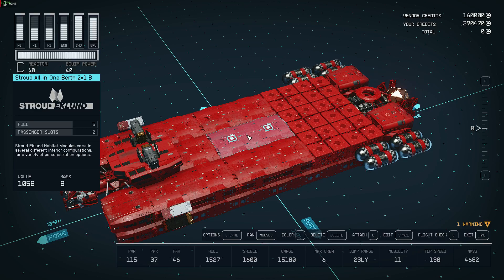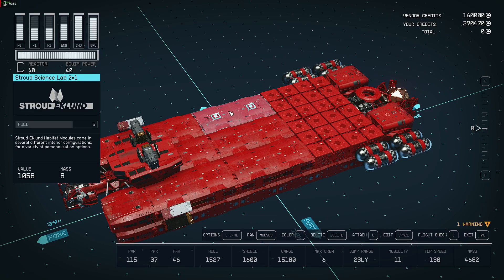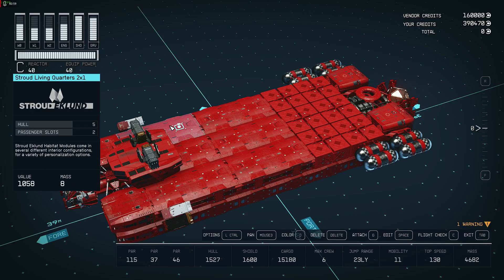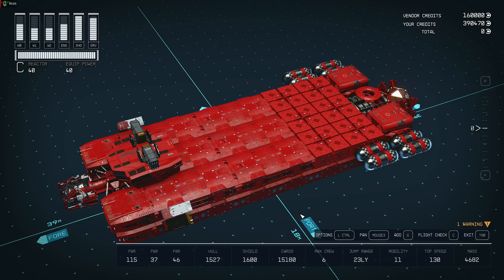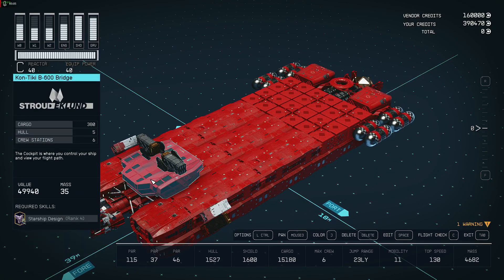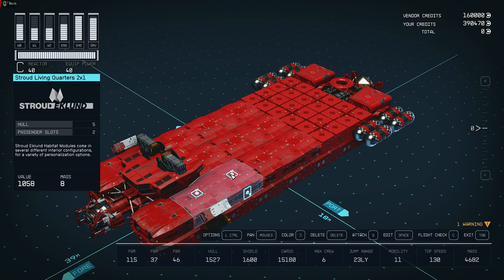All-in-one berth for the crew, science lab in case I need to do some science research — I have most of my science stuff squared away, but just in case. Living quarters, captain's quarters, other living quarters. This particular cockpit has six crew stations, so I found I didn't need the computer core control station.